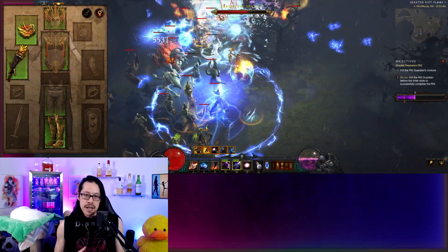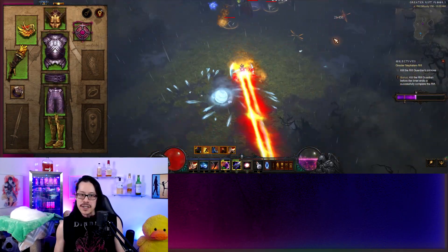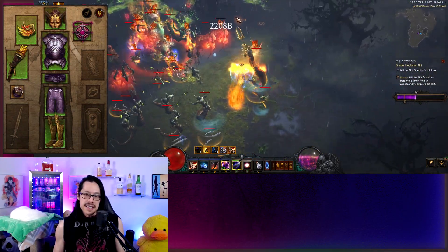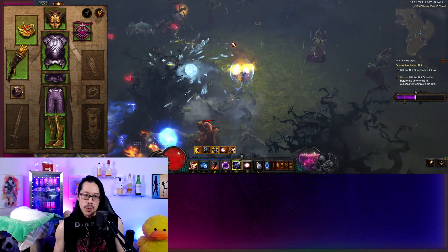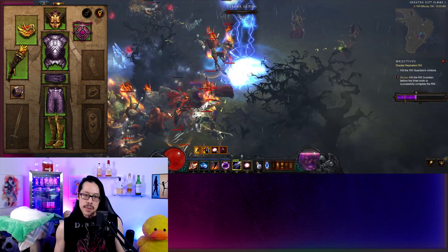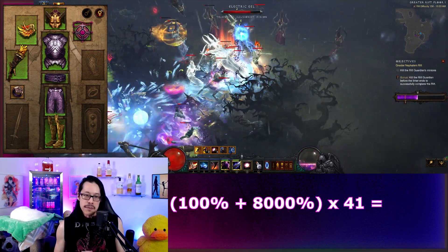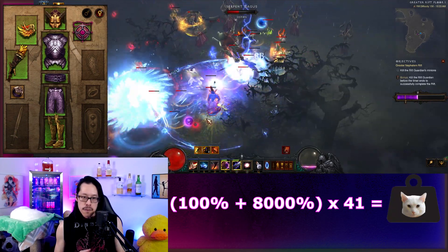Now go down to 3 pieces of Firebird and put on 5 pieces of Tal Rasha with Ring of Royal Grandeur. This is the T6F4 hybrid build and is only possible because Tal's has unconventional set slots with the amulet and the belt. This takes Tal's 6-piece bonus and multiplies it 41 times for a fudge ton of damage.